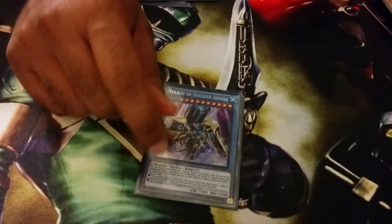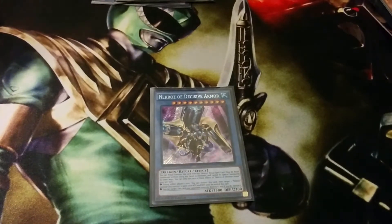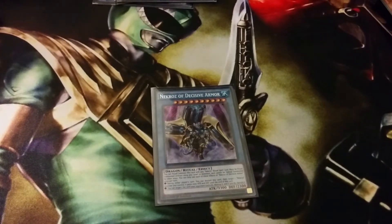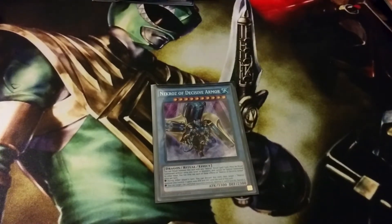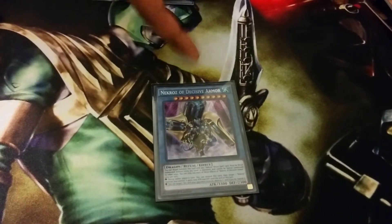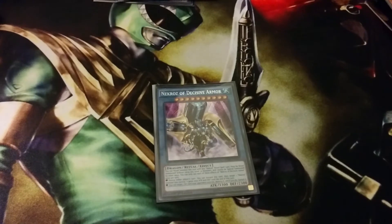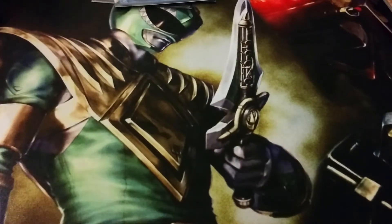Last of the one-of Necroze, I run one Decisive Armor. It's a really spicy tech — I definitely side it out games two and three — but I like it because it can give your small Necroze monsters a pump, like an Honest. You can make Colossus 2200 or Uni 3300, which is good because you can get over Masterpiece with Diagram on board. Another funny thing is it's actually searchable off Melody of a Waking Dragon.